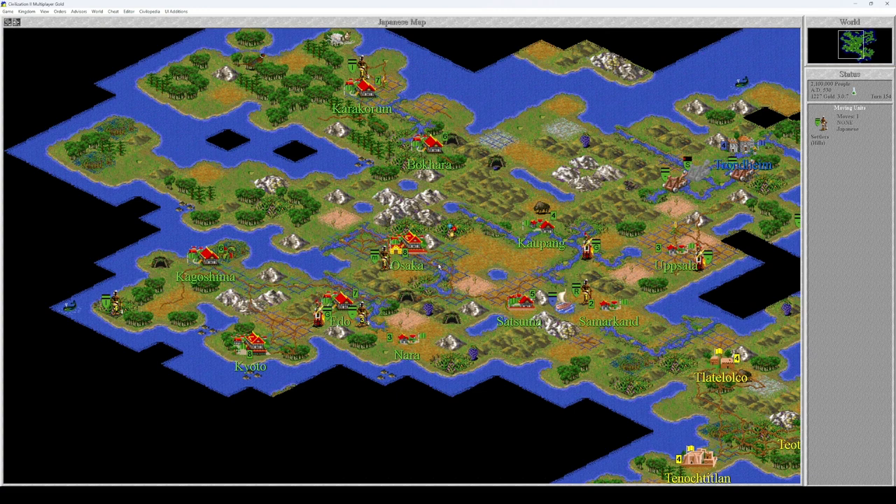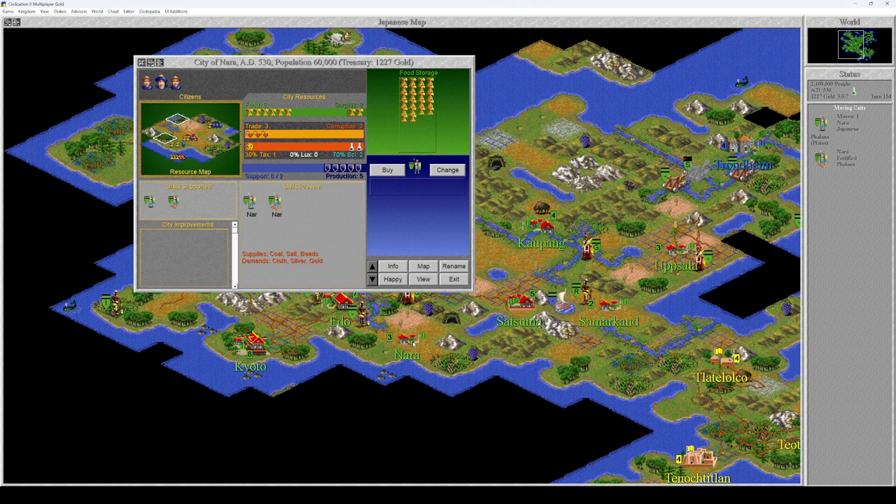You build a mine, you also build a mine, and you build a road. Nada has a second phalanx unit.